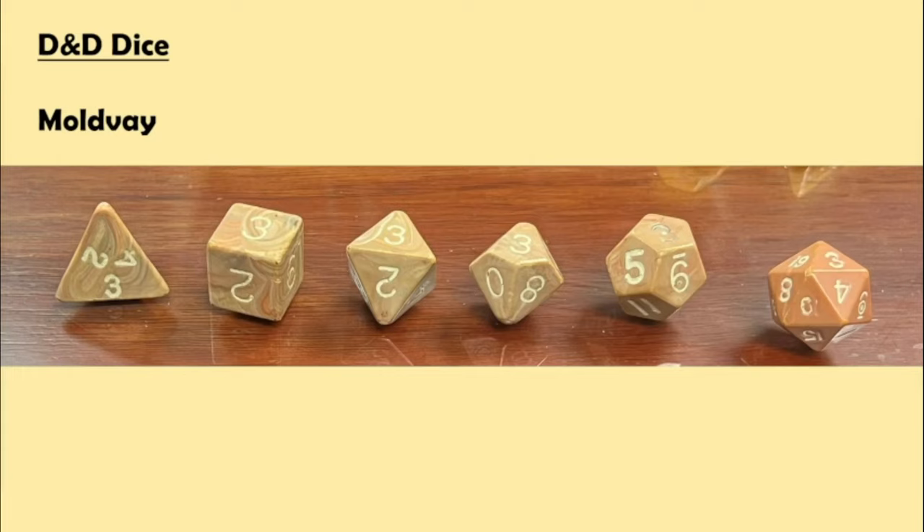The next thing was called the Moldvay dice, and this is what they look like — they came in different colors. If you look closely, you can even see some swirly colors. They used brown, yellow, green, red, and blue, but the color is very inconsistent. You can see the D20 is different than the other dice, and on the D6 and D4 you can see a swirling pattern where some residue from what was in the mold before is mixed into the plastic.